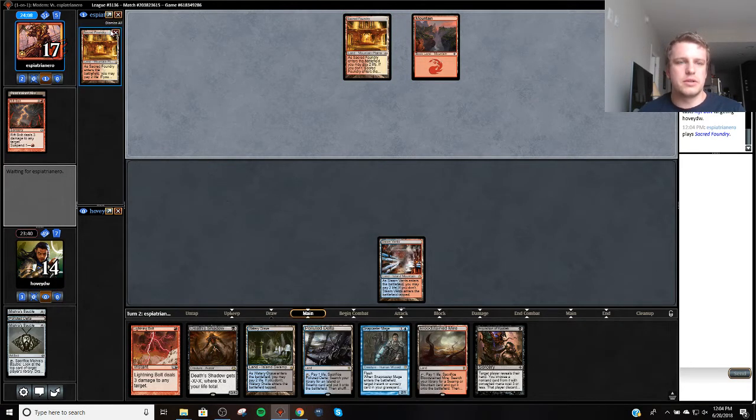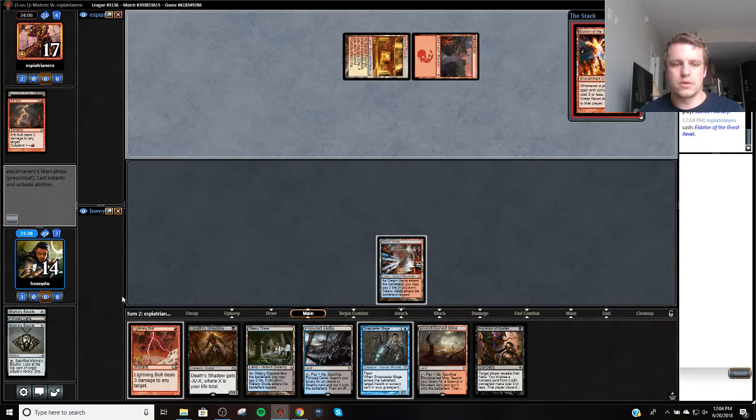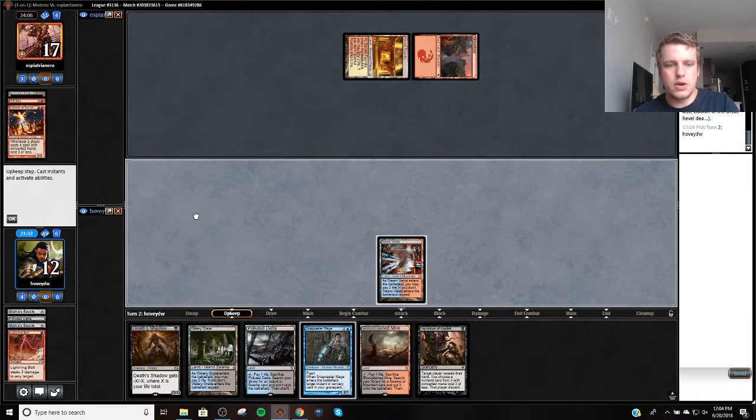So let's take the Foundry we knew about. Hopefully we have to bolt something here — let's put the Lion on. On the plus side, our Death Shadow is in bolt range next turn. We're going to go to 12.